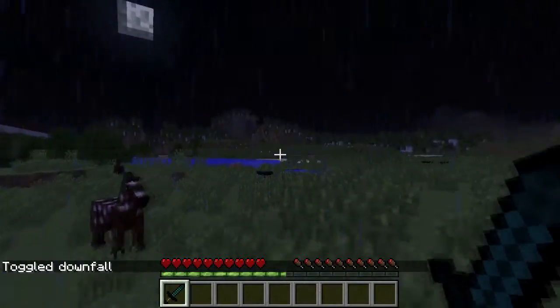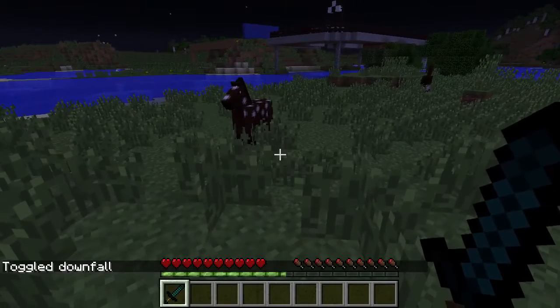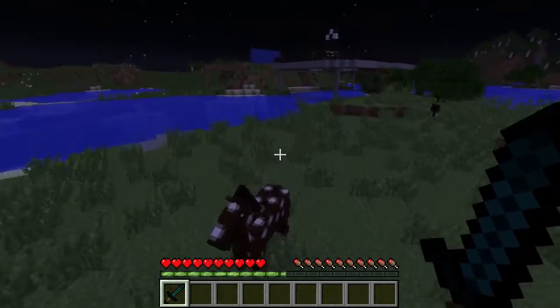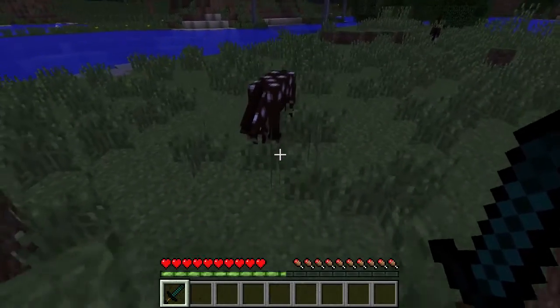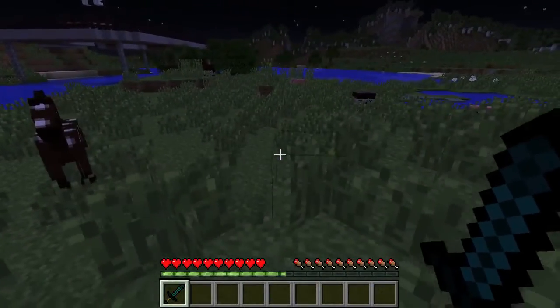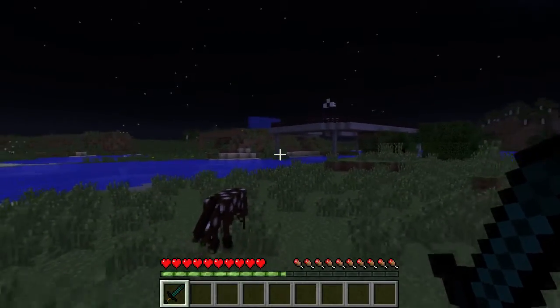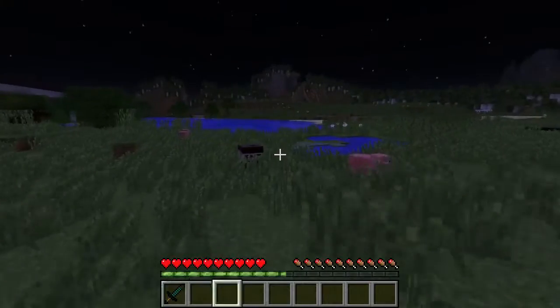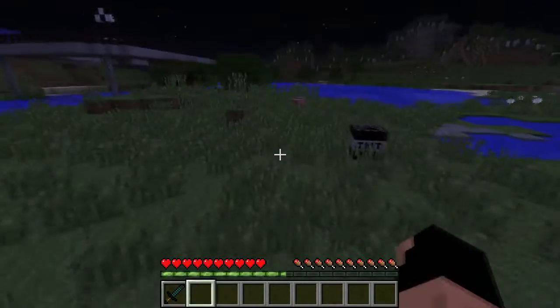When you right-click the sword it usually explodes — I believe that's its primary function. I think it would be very hard to accidentally code it to do that. However, it doesn't work if you're holding the sword and pop in and out of creative mode, so there are a few bugs associated with that.